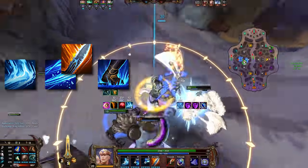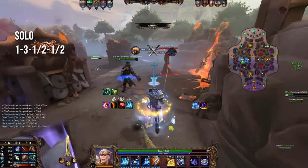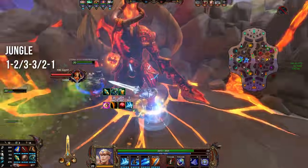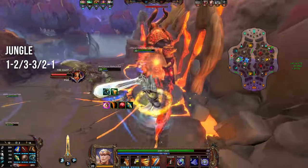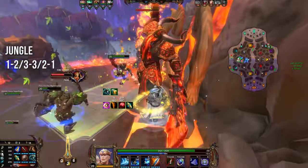In early levels in solo, you probably want to start with the one, then into the three, sometimes the one again, and then the two. In jungle, you typically want the one on the first level, then the two on the second level if you want to gank with a blink in mid lane, for example, and then the three on the third level — though that can also be flexed depending on the situation.